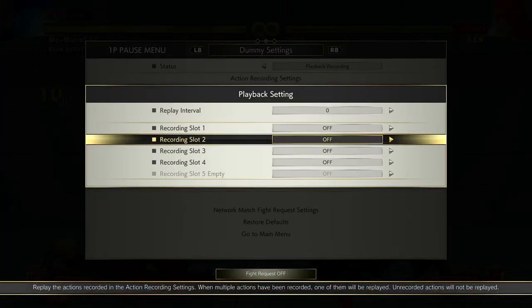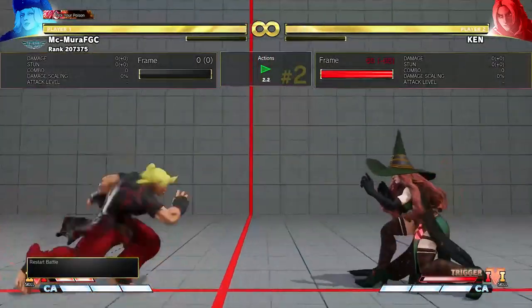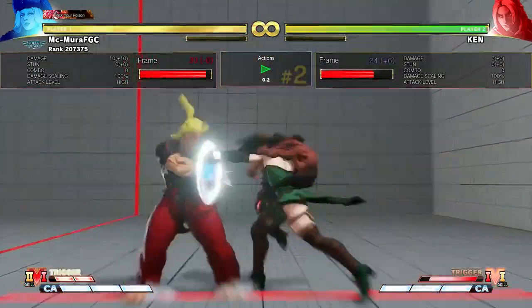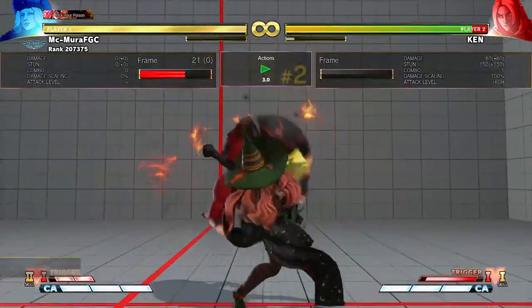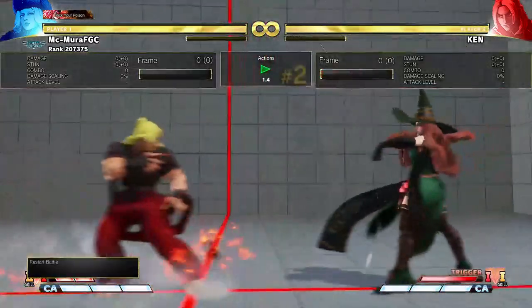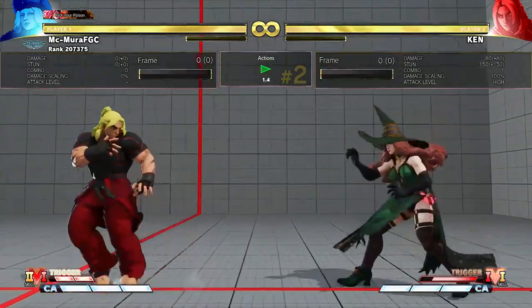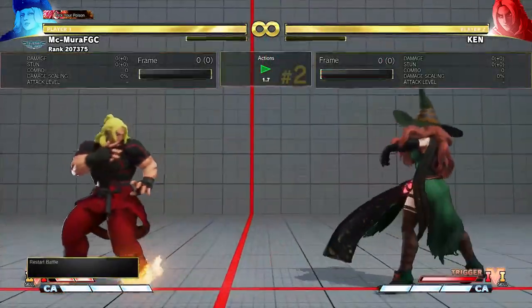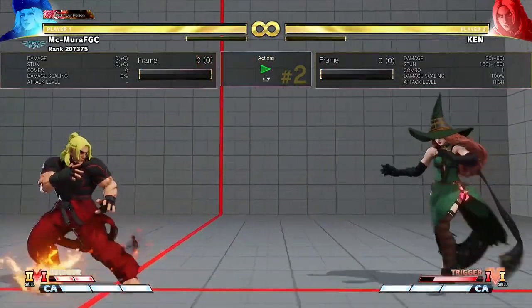Don't wait for him and get into the DP-or-not trap — this is really fake. Now when he's in V-Trigger, the Tatsu becomes minus 2 on block. At minus 2, this is completely safe, you can do nothing about it on block. But you can easily anti-air this. For most characters, you can pretty easily anti-air it, so it is really easy to deal with. I would recommend going to training mode and checking out how your character can punish this.